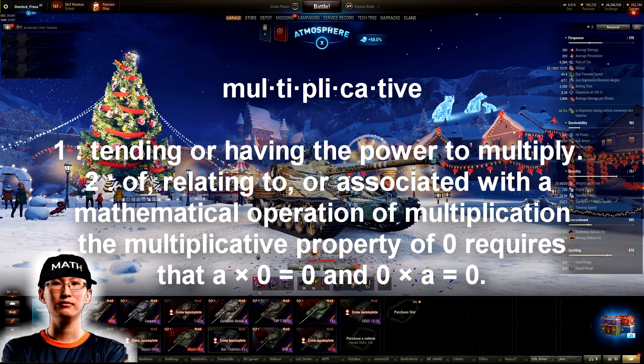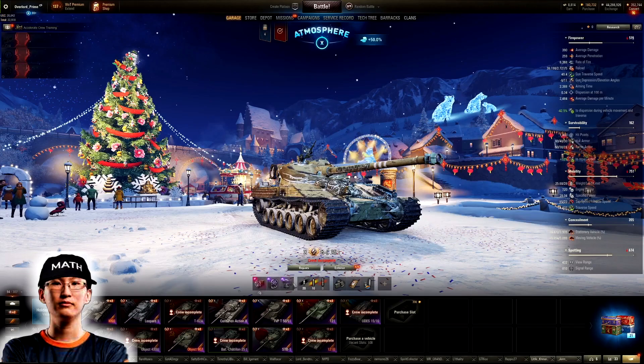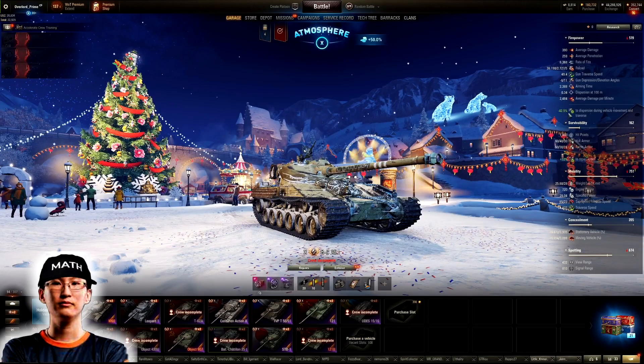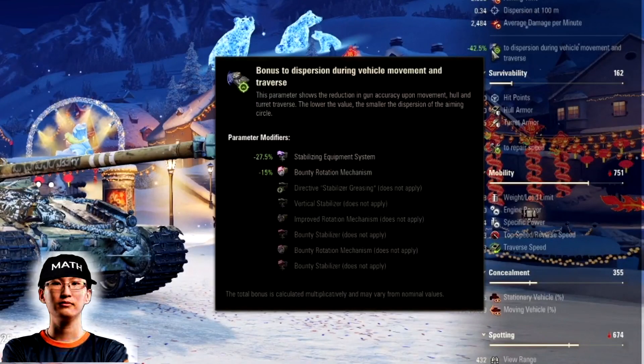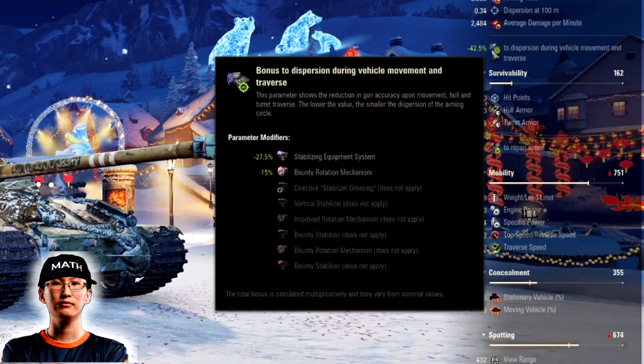They're multiplicative, not additive. You see here how it says 42.5%? They add the two values together — 27.5 plus 15 — so it looks like 42.5. That is not true. It's actually multiplicative, and the value even says here: 'the total bonus is calculated multiplicatively — it may vary from nominal values.' They add nominally but they're multiplied.